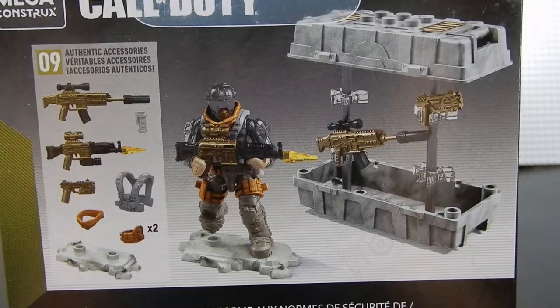On the back of the package, you get a little bit better idea of what's inside. We have a drop shipment with the care package with the various weapons and things. There's the micro action figure on a display stand and he has a weapon in his hand as well. Let's go ahead and open it up and put it all together.